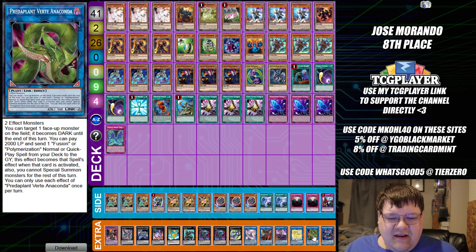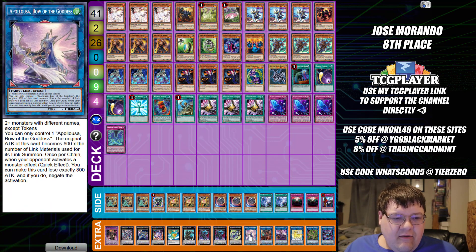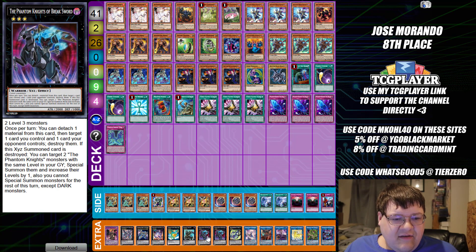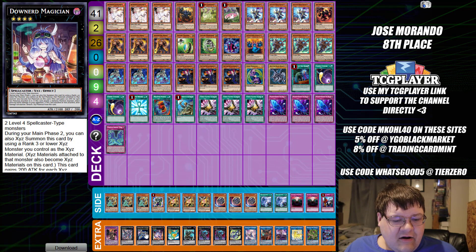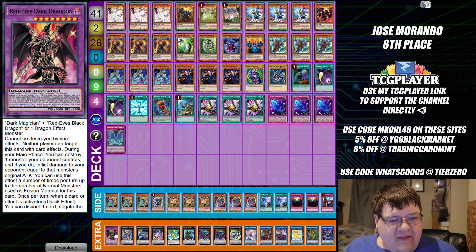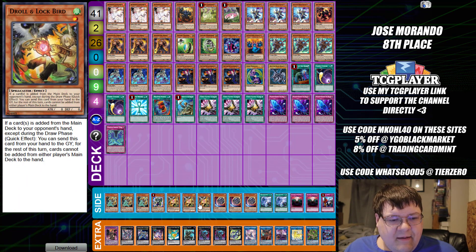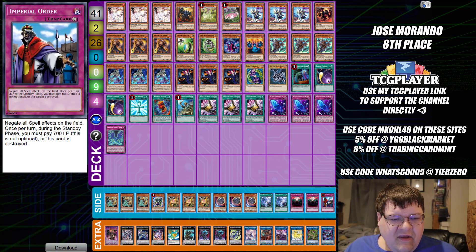Extra deck: one Rusty, one Divertate Machine, one Nightmare Unicorn, one IP Masquerena, one Cherubini, one Apollousa, one Linglong, two copies of Breaksword, one Raider's Knight, one Leviere, one Diner Magician, one Zeus, one Ark Rebellion, and one copy of Red Eyes Dark Dragoon. Side deck: triple Lancia, one Pankratops, triple copies of Droll and Lock Bird, triple Nibiru, two Twin Twisters, two Anti-Spell Fragrance, and one copy of Imperial Order.